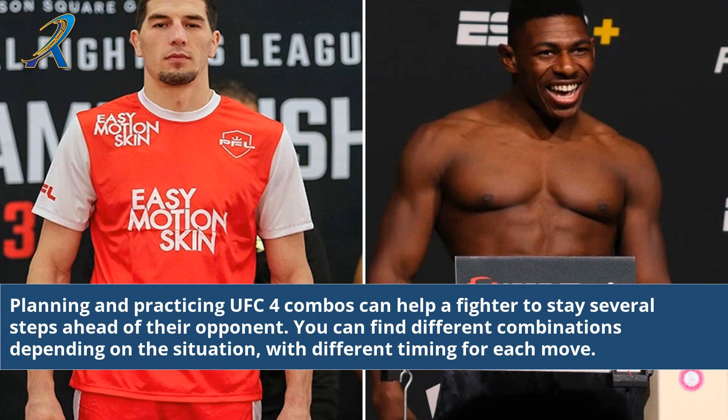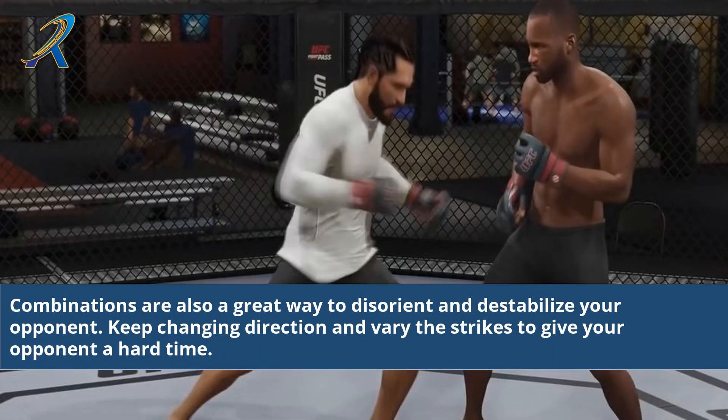Planning and practicing UFC 4 combos can help a fighter to stay several steps ahead of their opponent. You can find different combinations depending on the situation, with different timing for each move. Combinations are also a great way to disorient and destabilize your opponent. Keep changing direction and vary the strikes to give your opponent a hard time.